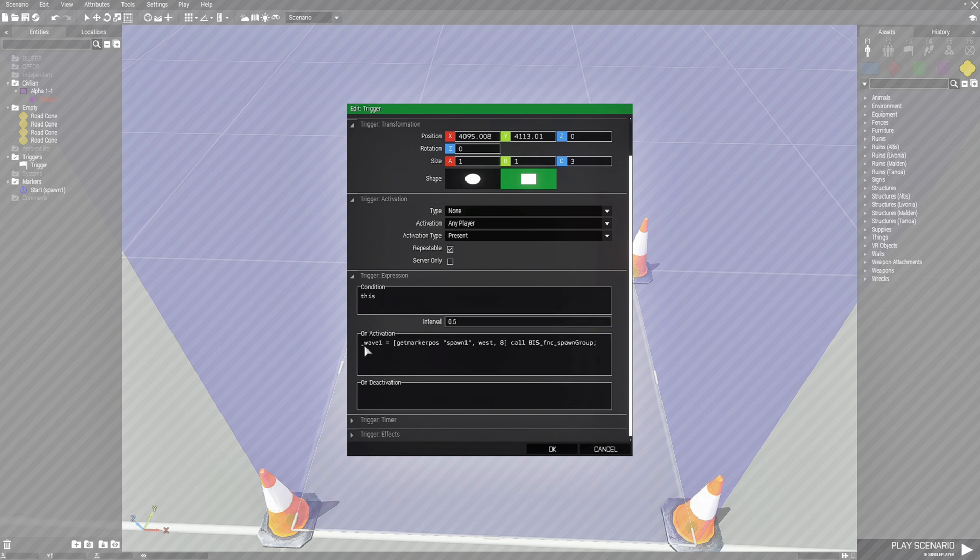Let's take a look at this code. Wave1 is our group name. getMarkerPos is going to get the position of the marker which we named spawn1. West is going to be a random group of blue force soldiers, and there's going to be eight of them — this number defines how many soldiers will spawn, so you could put 20 and have 20 soldiers. Then we call the BIS_fnc_spawnGroup function. Let's hit OK.